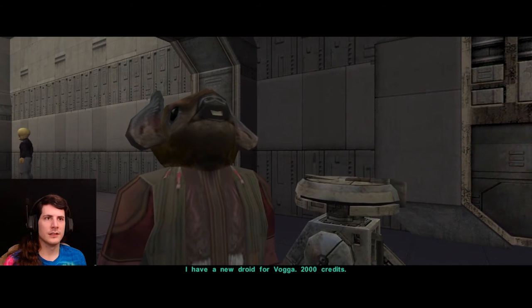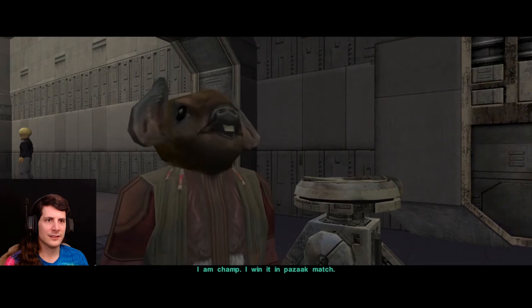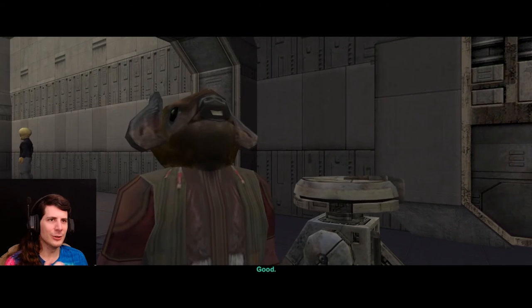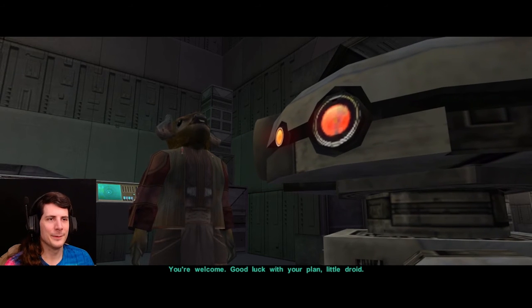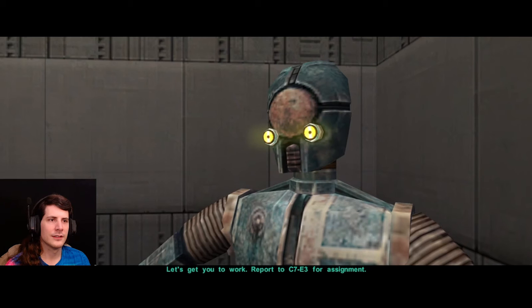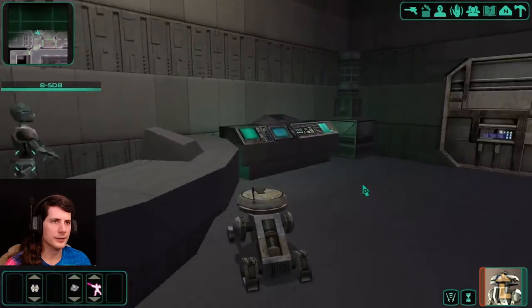You'd need to get the codes first, then retrofit your ship so it had the right transponder signal. Problem is, Vaga's shut down the droid warehouse until he can find out who's been leaking the codes. You'd have to be a droid to get in there. HK! I have a new droid for Vaga — 2,000 credits. Before I accept this, I must ask you how you acquired this particular droid. I am champ. I win it in Pazak match. I see, there should be no problem there. Credits will be transferred to your account as usual. How many times have we changed characters in this one episode alone? We went from Mira to the Jedi, to Atton, back to the Jedi, back to Atton, to T3.